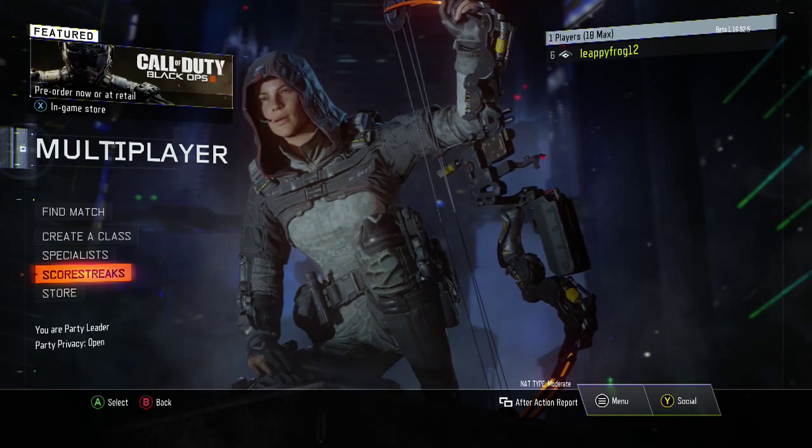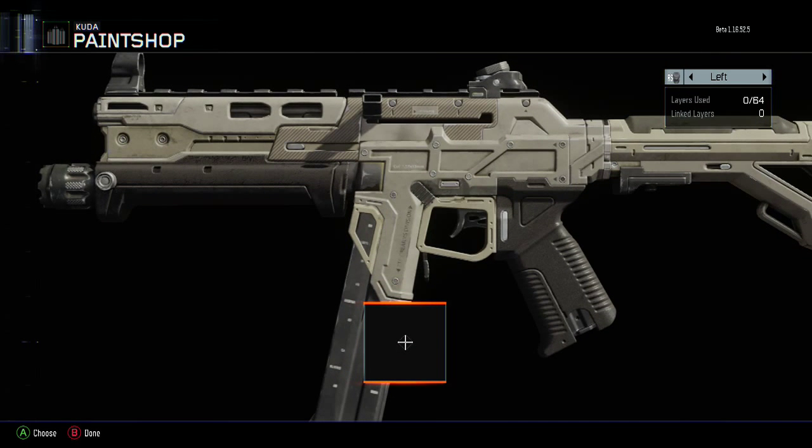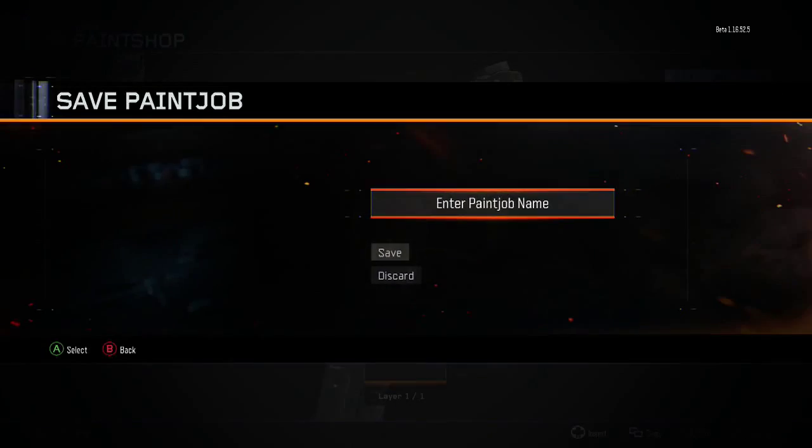Hello ladies and gentlemen, Leapfrog12 here. I spent like 20 minutes on this thing and I couldn't get it to work. I made a layer and made it as big as I possibly could — I made it bright red — but I cannot see it at all. I've been moving it around, it just doesn't show up. Scale 300, opacity at 100, so it's not hidden. I moved it down to zero-zero and it's still not here. Stupid thing, it's not working.